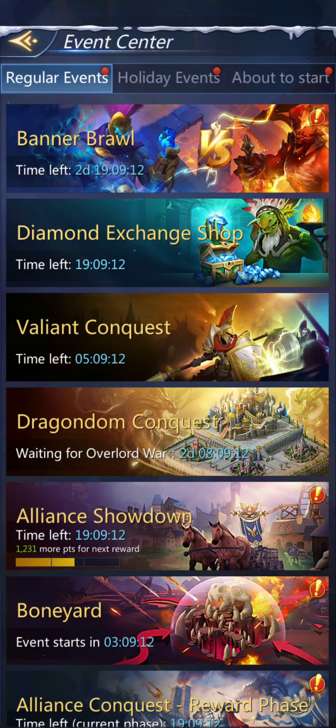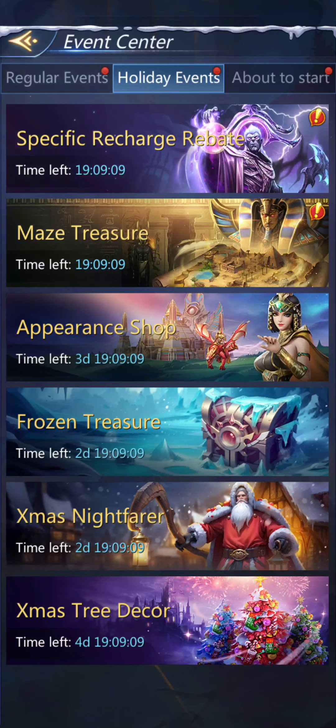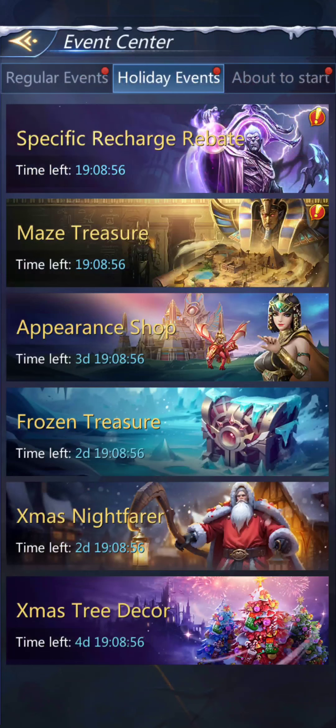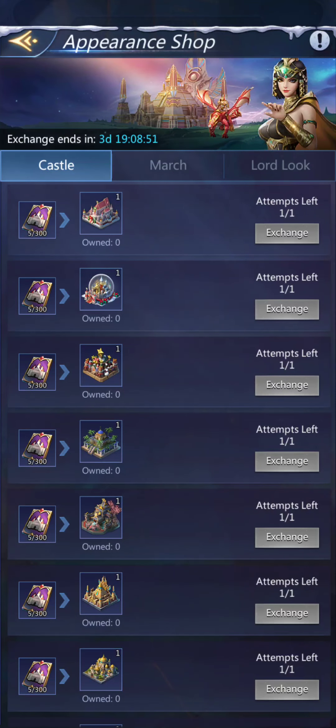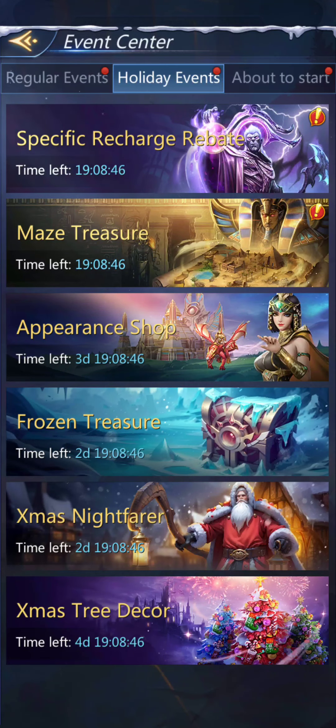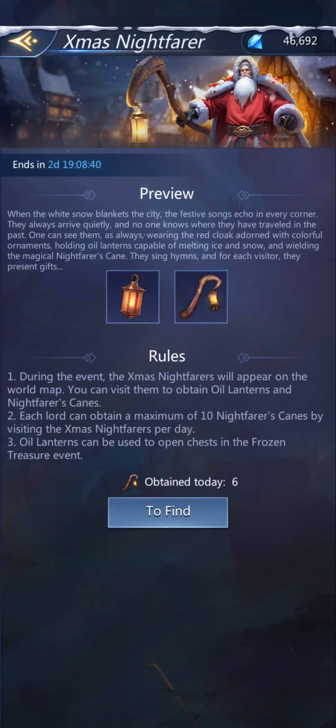Now that I've got those, what am I supposed to do with them? I've obtained them — where do I use them? In the appearance shop? Doesn't look like it. I'm not sure what we do with those; I'm not seeing a shop for them.